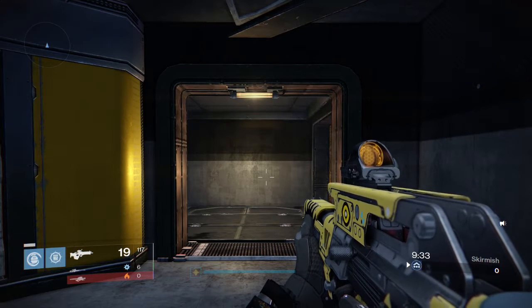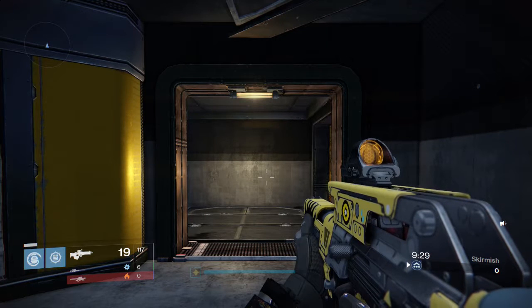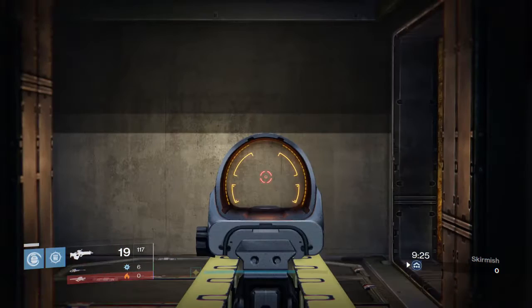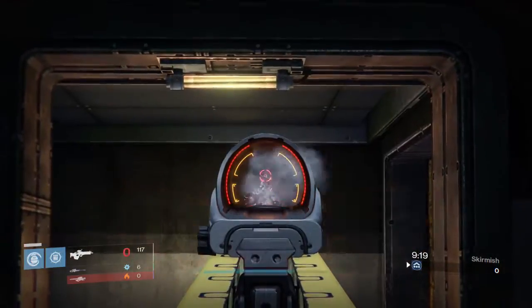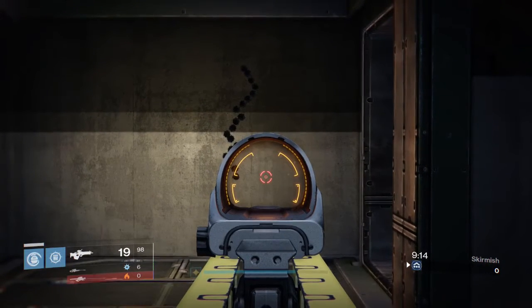So here we have the scout rifle in action. We're gonna take a look at its recoil — I'm not gonna be touching the stick at all, this is just gonna be strictly shooting and we'll see how the kick goes. It goes mostly in an upward direction, just like that.